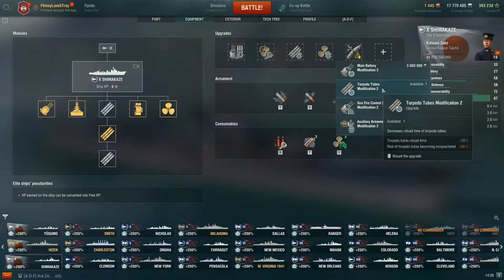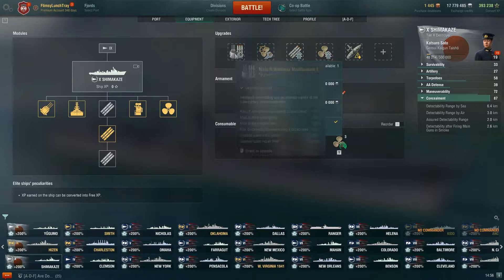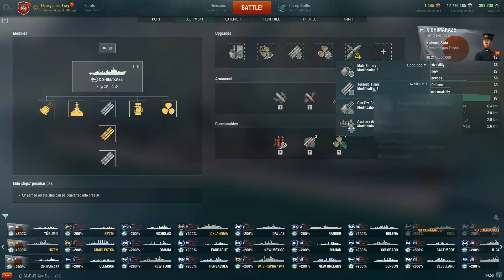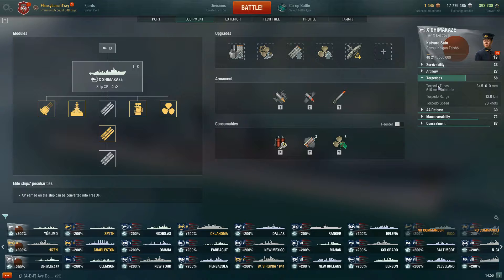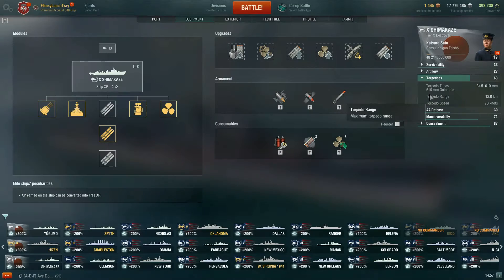For slot 6, take Torpedo Tubes Modification 2. It reduces reload time — though it increases the risk of torpedo tubes becoming incapacitated by 50%, the Torpedo Tubes Mod 1 from slot 3 gives negative 40% and the Main Armaments Mod gives negative 20%, so we still net a negative 10% buff overall. The base reload time of 153 seconds drops to 130 seconds with this upgrade — a significant improvement.